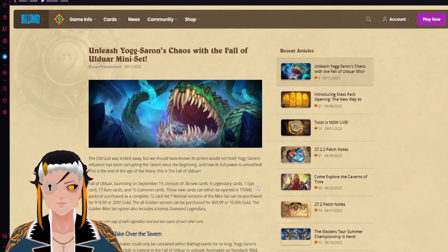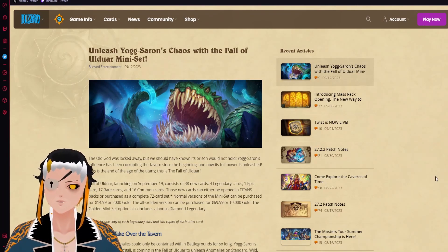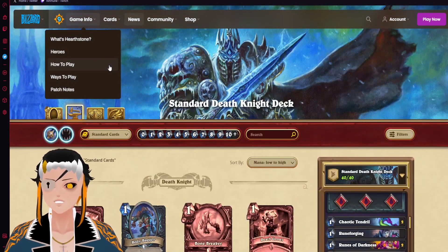Hello! Are you looking for some day one wacky and crazy decks for the Fall of Ulduar mini-set? Look no further than this video — we'll be going over 11 wacky decks, one for each class, with a wide variety of different play styles. Let's begin with the first one, which is going to be Blood Yog Weapon DK.